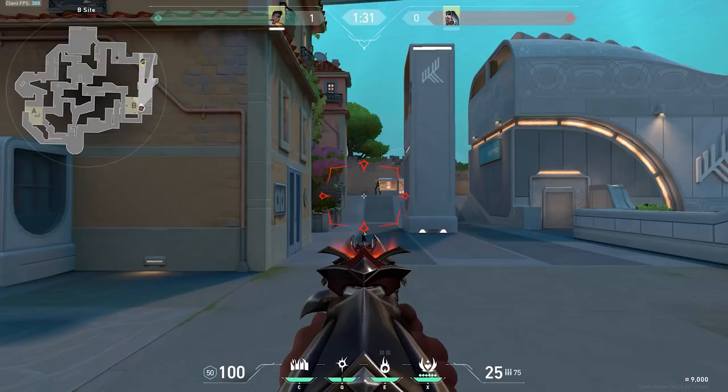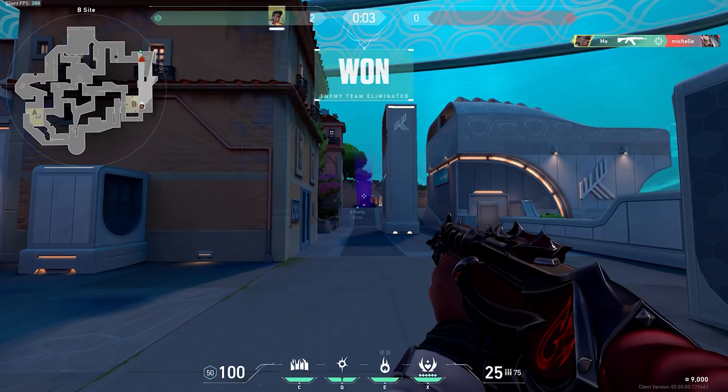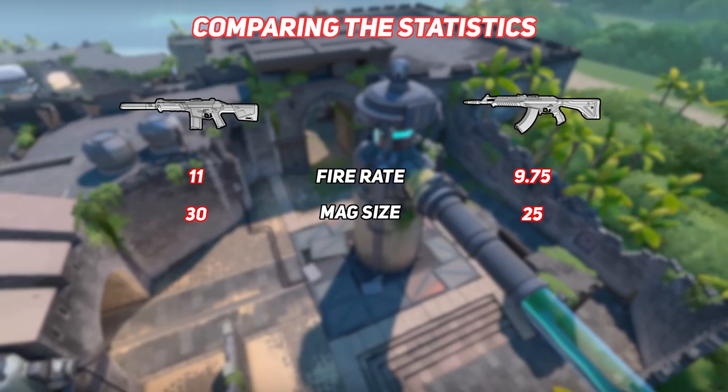We'll start this video by comparing the two weapons, and there are quite a few differences here, some of them being more subtle than others. To start with the obvious, the Vandal one-taps at all ranges, and that's why it's a lot of people's favorite weapon. With the Vandal, you don't have to worry about dinking someone and not getting that full kill at extremely long ranges. And that's the main and only advantage to the Vandal.